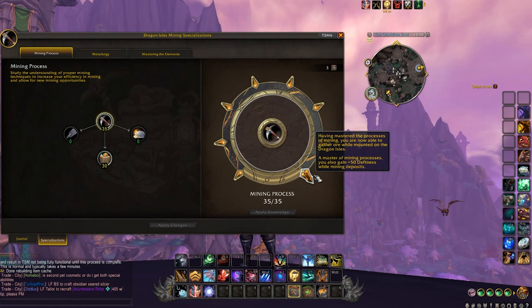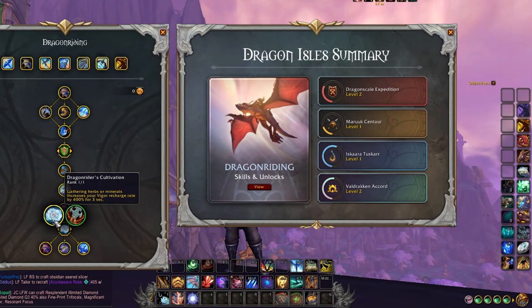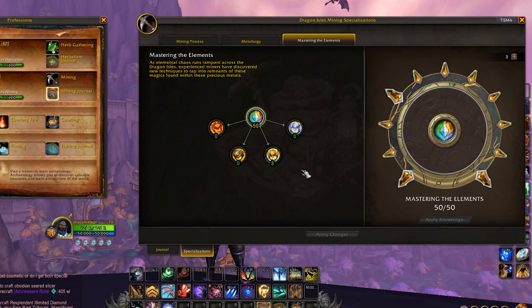First of all, and this is true of both mining and herbalism, you want to max out the node that allows you to collect nodes while dragonriding. You'll also want to pair this with the dragonriding talent Dragonrider's Cultivation, which gives you increased vigor regeneration rate. So what you'll do is gather a node, wait for your vigor to regenerate for a couple of seconds with that buff, and then proceed to fly again to gather more nodes.